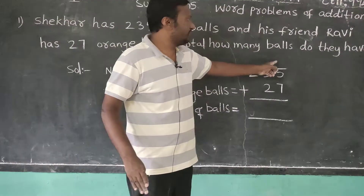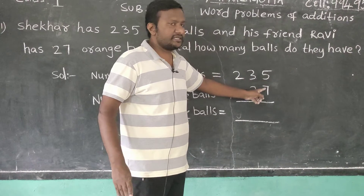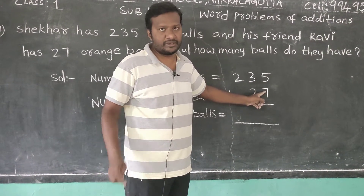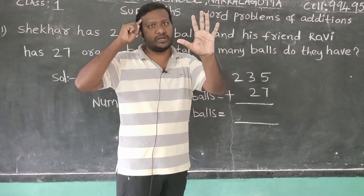In addition, you know: 5 plus 7. In 5 and 7, which is the greatest number? 7 is the greatest number. Keep in your mind. Show 5 on your fingers — this is the small number.